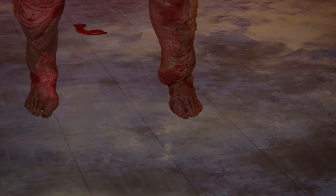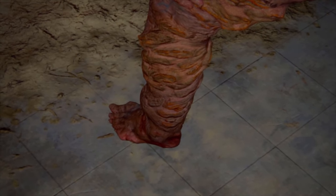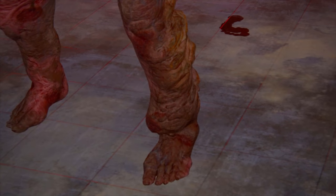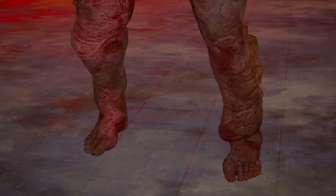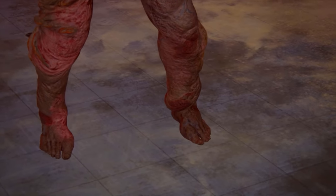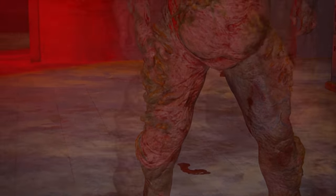Starting with the feet of the Shambler, they are really just like most other infected — nothing has really changed with the feet. The skin, however, is much more pinkish in color and also raised and inflamed. This is likely due to the amount of Cordyceps that has begun growing underneath, which becomes much more pronounced the higher up the body we go. Moving up to the shins, we see interesting changes — the skin appears highly swollen, almost as if this person was having an allergic reaction, which we will get to a little later on.